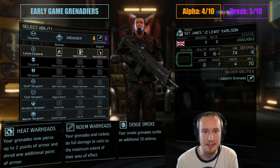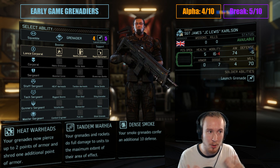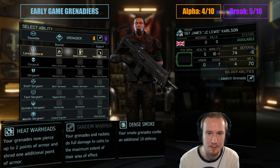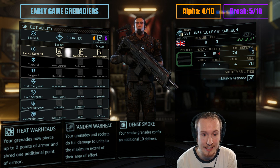Breakdown strength is based on what happens when that enemy pod does get to attack back, or if multiple pods are active and you're getting shot at, Psy attacked, status affected, and things like that. Does the soldier excel or does it curl up and die?